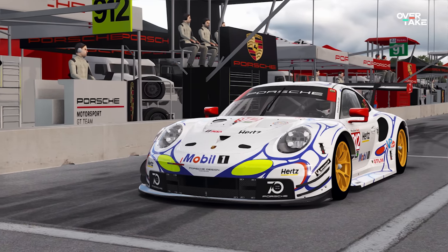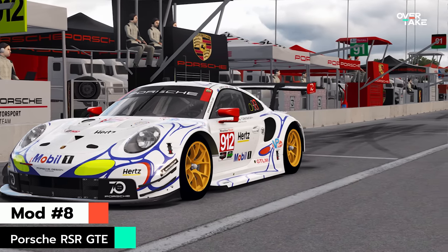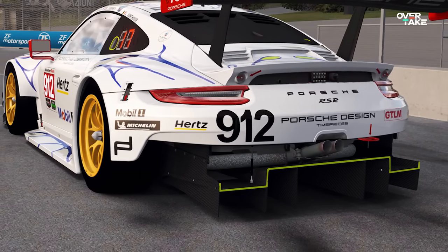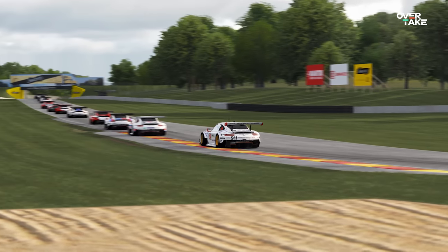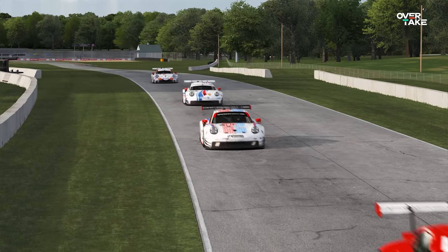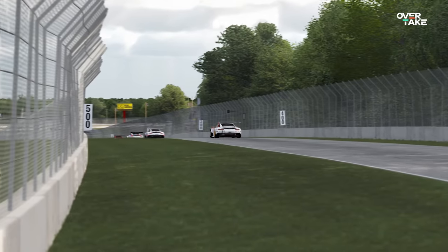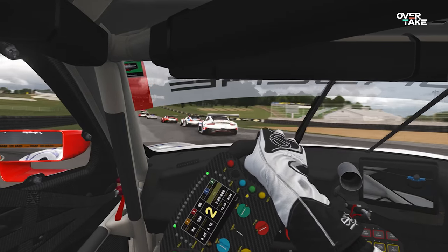Next I have the best free GTE mod out there — the Porsche 911 RSR 2018 from United Racing Design. This one sadly comes with an .exe file as the installer, as it builds upon the already existing Porsche 911 GT3R 2016 from Kunos, which makes installation a bit trickier. But after the car is installed, you receive one of the best content pieces for AC overall — and maybe the best sounding car of them all. It's like an orchestra of angry bees and I love it. Maybe the sound is a bit too loud, but who cares really.